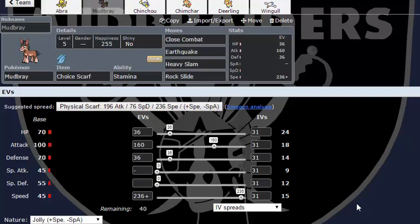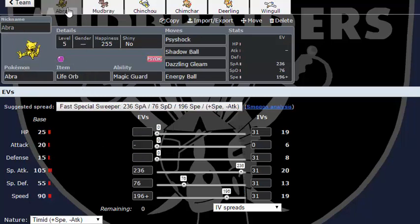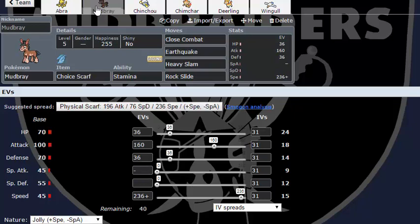Of course I'm using Mudbray. One of the cool things about being level five is that even though Mudbray's base speed is half the speed of Abra, I'm only four points behind. That means a Choice Scarf actually lets me outspeed stuff like Abra and the fastest unboosted things in the tier with a Mudbray, which is kind of ridiculous.